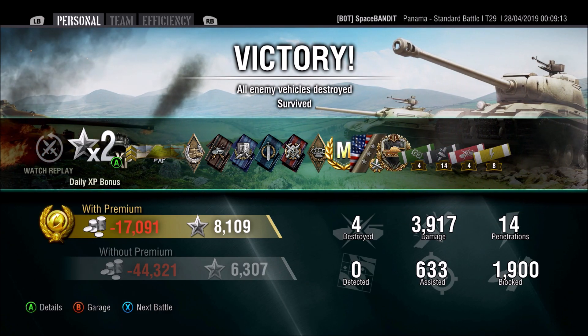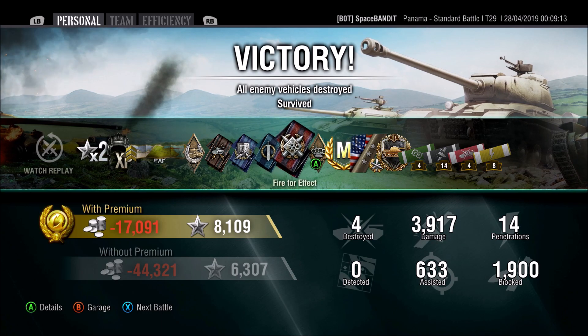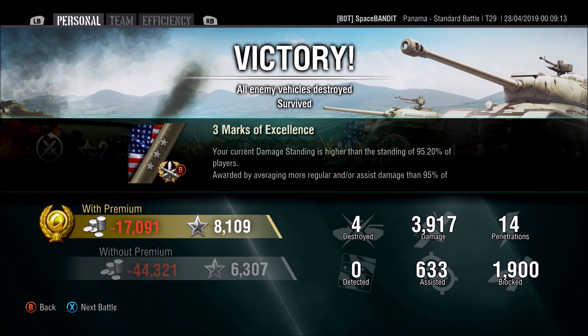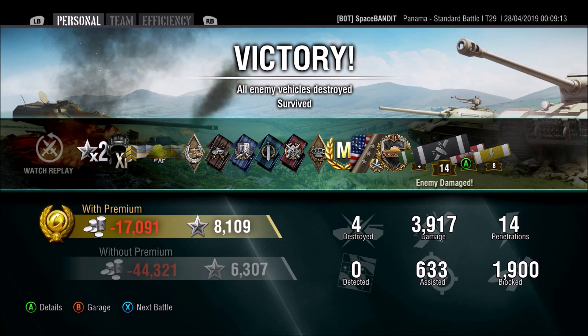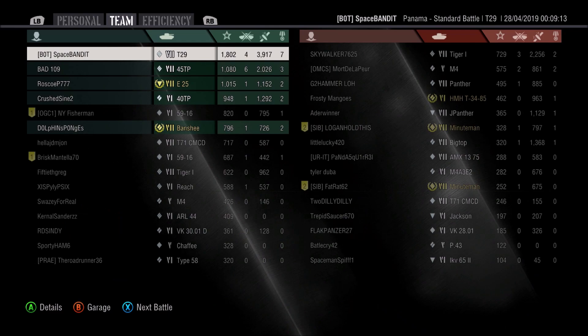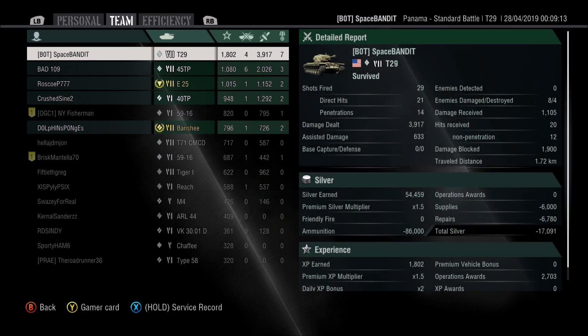We also got Mastery Ace Tanker, which I wasn't expecting — that was just icing on the cake. We finished with 3.9k damage and 1900 blocked damage, sitting at 95.2 percent. We ended with 1800 base XP, killed four tanks with 3.9k damage, fired 29 shots with 21 direct hits and only 14 penetrations — so efficiency wasn't the greatest.